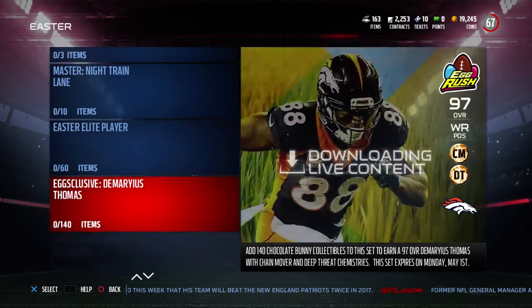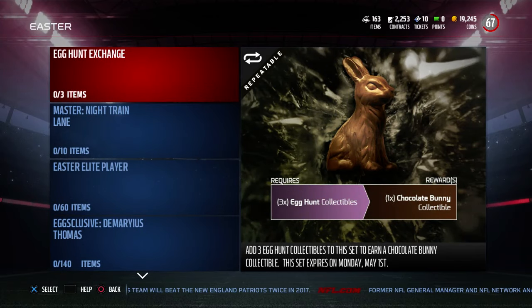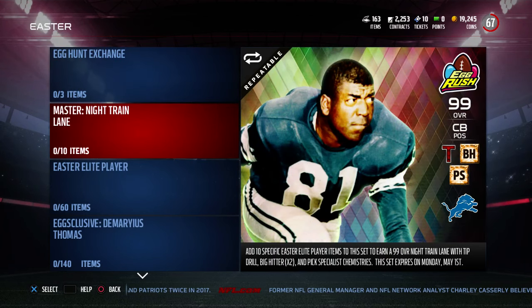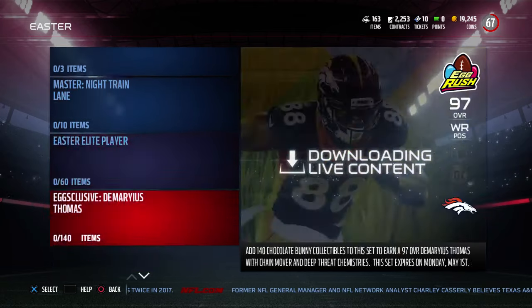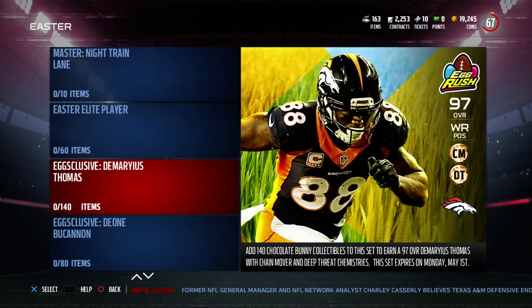You do get bunnies from silver eggs — I saw that some people got a few bunnies from eggs, so if you have silver eggs you'd get bunnies to use in these sets. But altogether, how you're getting 140 bunnies is beyond me. EA Sports right now — I don't understand what they did here.